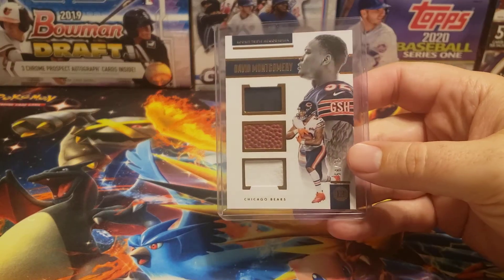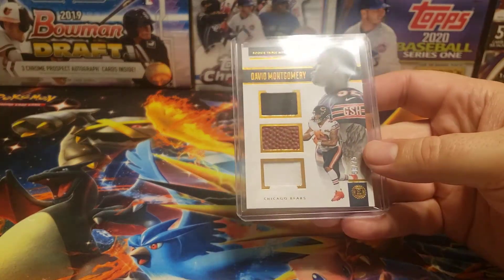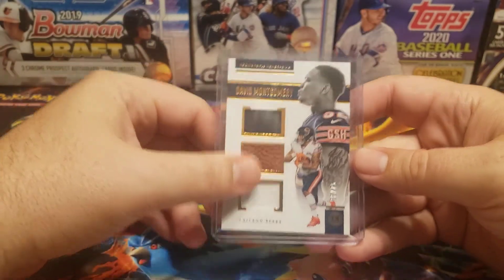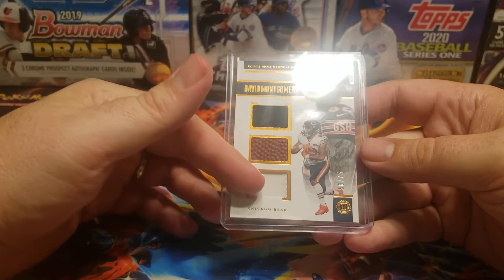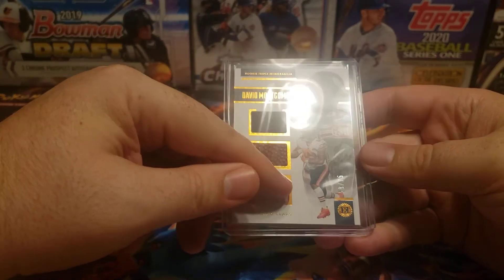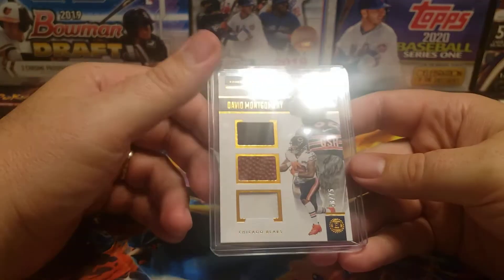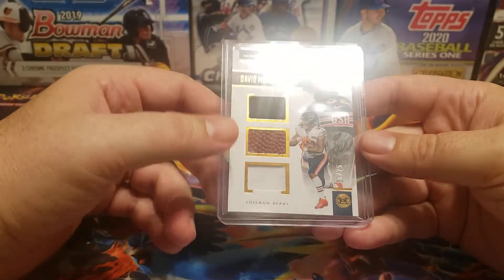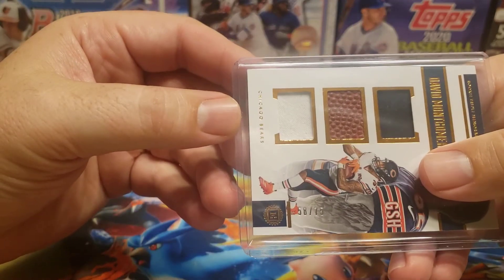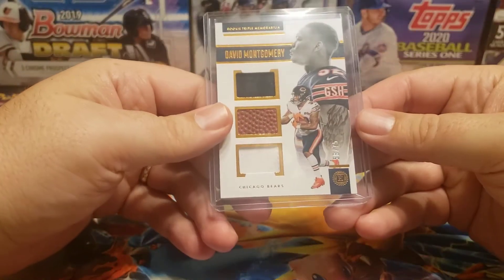I did get this David Montgomery sort of triple relic card — rookie triple memorabilia. It looks like a little bit of a patch here. You can kind of see the threading. I like to think it's jersey, jersey, ball pants, but who knows. Numbered 58 out of 75. So we got that card.